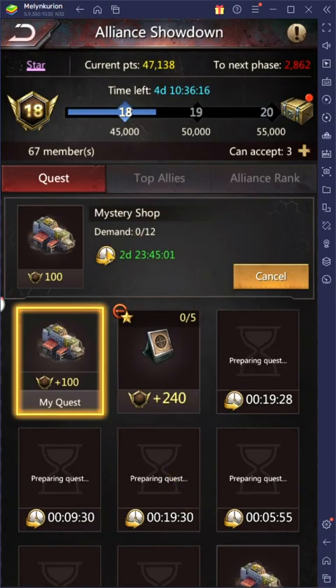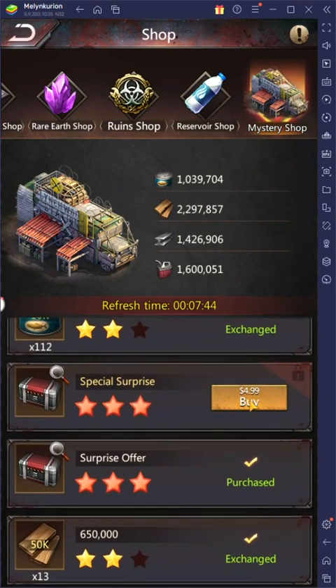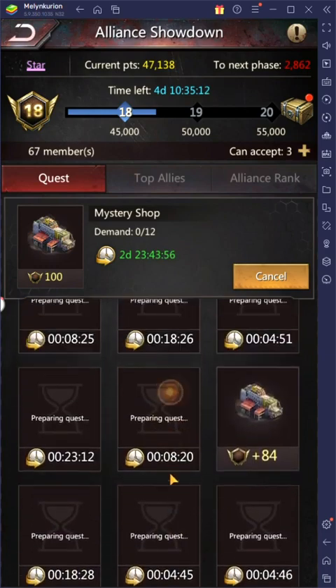Once you're under your Event Center, go to Alliance Showdown. I've already claimed the mystery shop — I really like the mystery shops because a lot of times all it's going to cost you is resources and maybe a few diamonds, so it's one of the easier ones to do. You go into your mystery shop and get four different ones that cost resources. When you buy the first round, most of the time one will pop up costing money and another costing diamonds. I don't bother with the money one — I'll go ahead and use the diamond ones. That gets me five per time frame, and it refreshes every three or four hours, so super easy to get points.